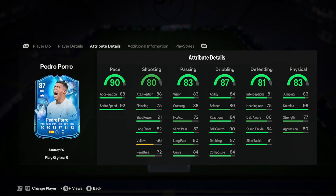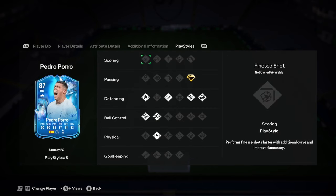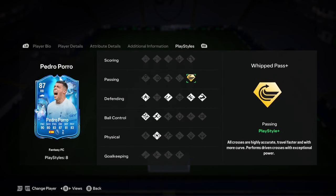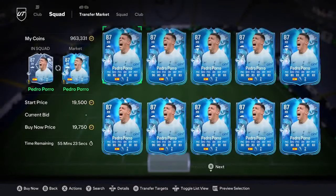Defending — it's got the basics but it's nothing special. Same with physicality, really. It's not really a special card. Play styles: got Whipped Pass Plus, which is a very nice one if you do have a big striker. Slide Tackle, Bruiser, Intercept, Jockey, Technical, Rapid, Relentless — some nice play styles on there. He's coming in at around 19.75k, and this is definitely just for starter players. He's probably not going to get upgraded that much either. Maybe buy him — I don't really know, to be honest. He doesn't look that great.